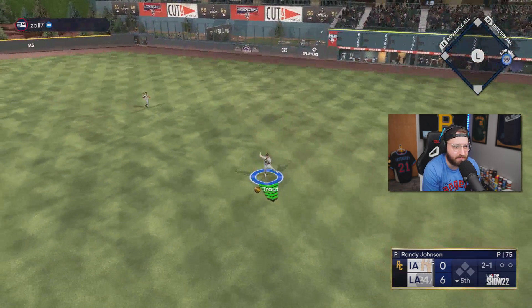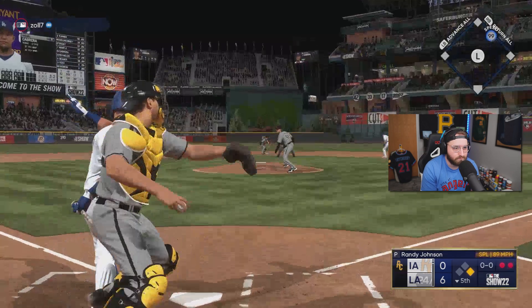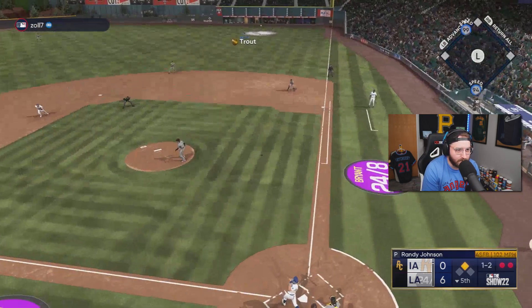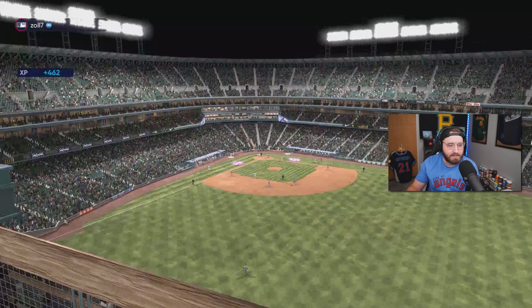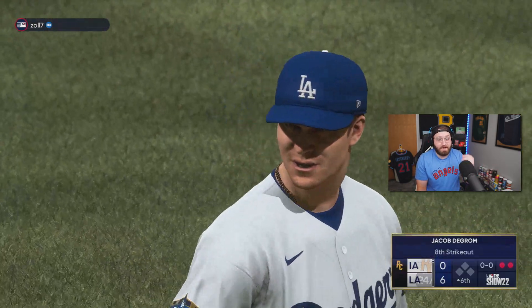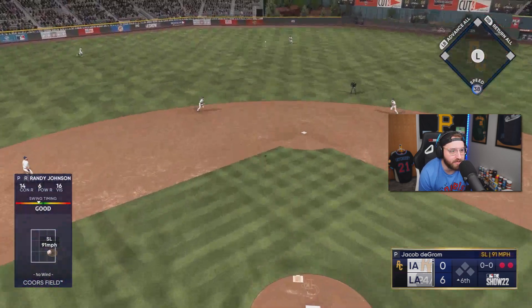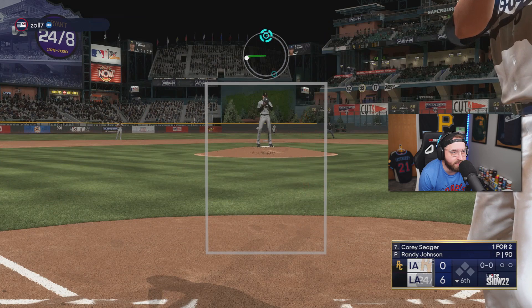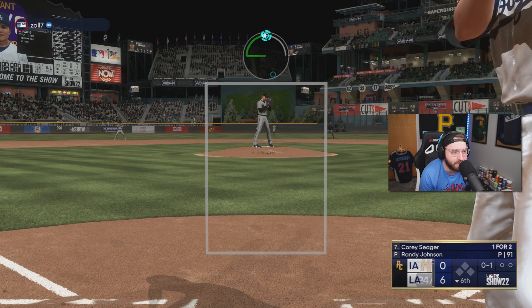Another ball through there. I cannot believe he just watched that. We finally got Miguel Cabrera out — that's nice. At least we're knocking up another run, we're avoiding the mercy at this point. I'm throwing Randy until his freaking arm falls off here. My greatest PCI is with my damn starting pitcher — I'm going to do something with my hitters. I'm leaving Randy in until his arm falls off. I want to see how far he can go. I'm sure I'm going to give up more runs, but we'll see what Randy's got.